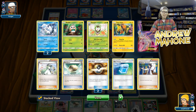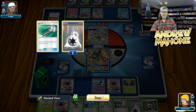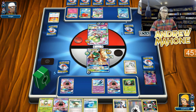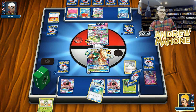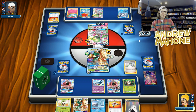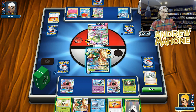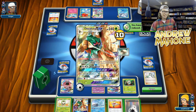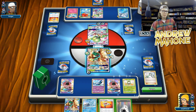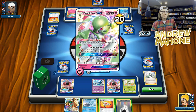Am I better off just Sycamoring and hoping I hit all of that? I have like one Energy left in deck. Let's just go ahead and N. All right, we're going to N. Give me a Rescue Stretcher, an Energy, a Decidueye. No, we didn't get the Rare Candy — no, no, no. This is so bad. I was so close to hitting it. I cannot devolve this thing and kill it. So we're just going to hope my opponent can't get it. I can't devolve them — need to just wait one more turn and just hope they don't knock me out.